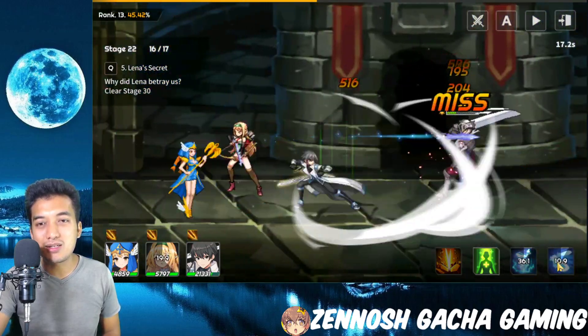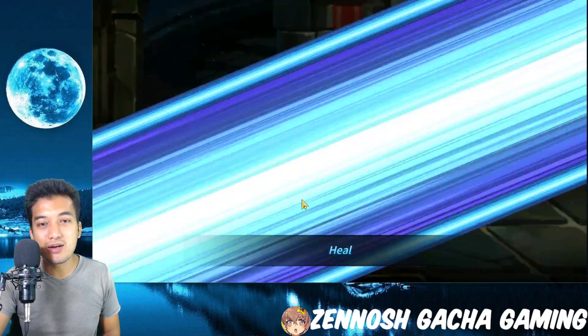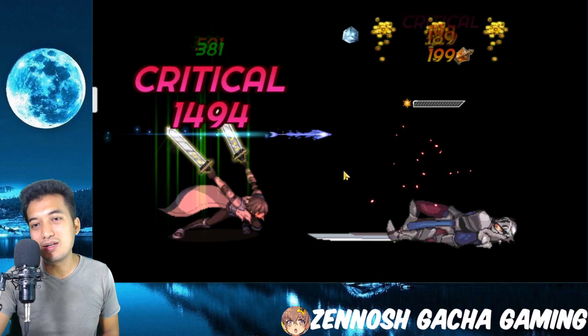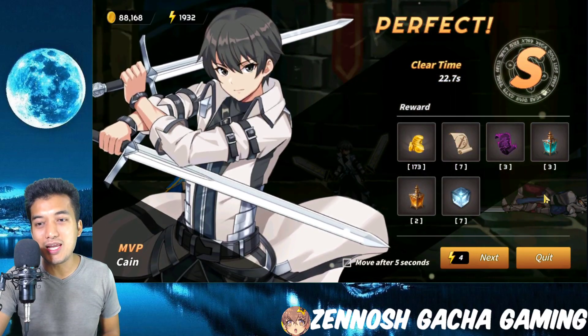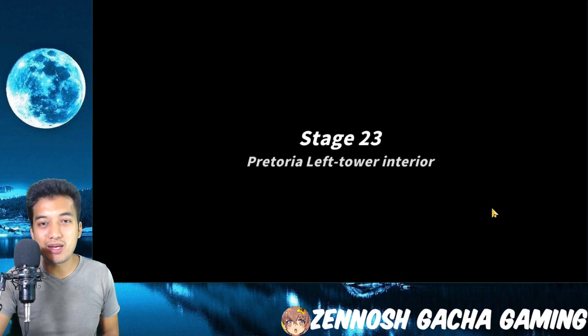We've got some slashes and stuff like that, and I've got some support units right over there. Whenever they are available, I can just click on their icons in order to activate their skills. There goes the pound and done — let's go into the next battle and see what we can do.